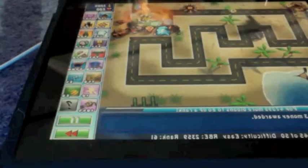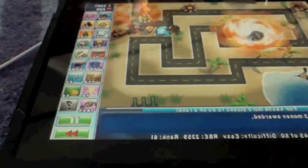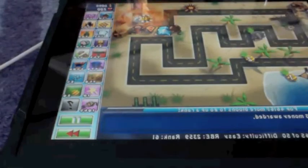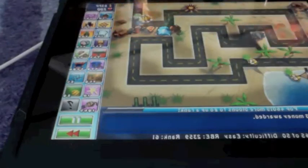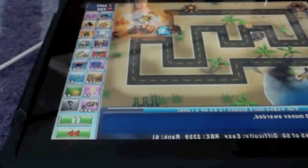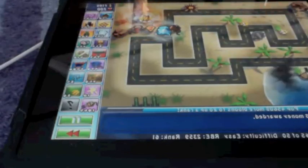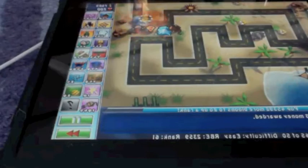These are all the simple and fun towers to use. I don't really like using super monkeys or Gatling guns — I mean they're fun but not as fun as these. The upgrades on these towers are cooler in my opinion. On the super monkey, I think the only truly cool upgrade is the sun god — plasma vision isn't that original since you'd expect a super monkey to shoot plasma, but the sun god is unexpected and that's what makes it cool.